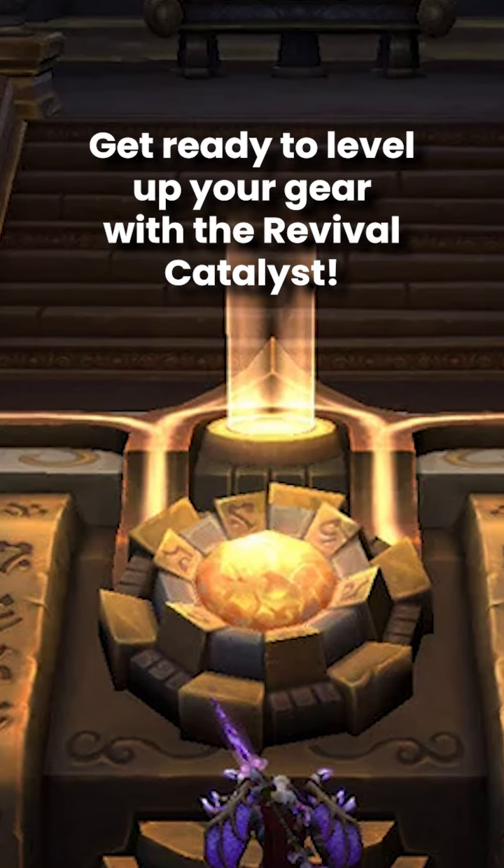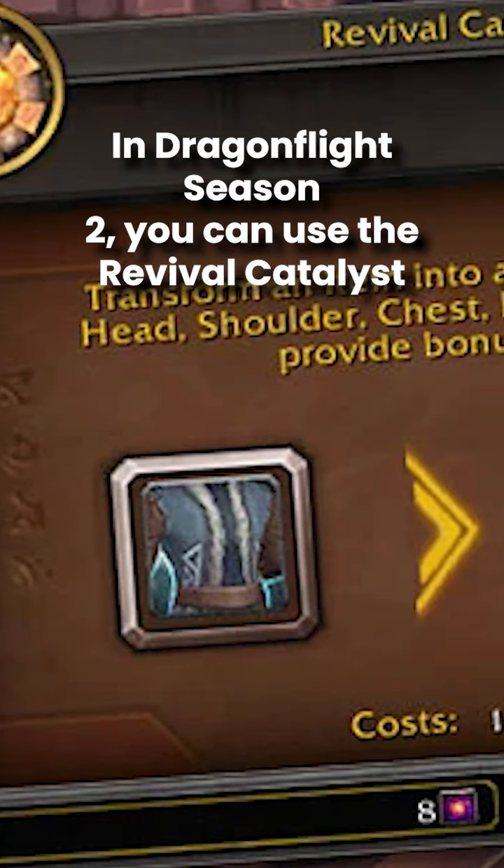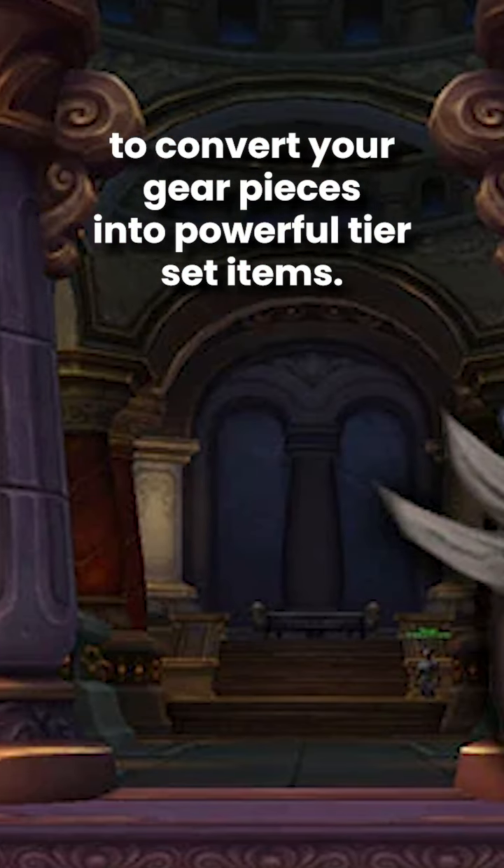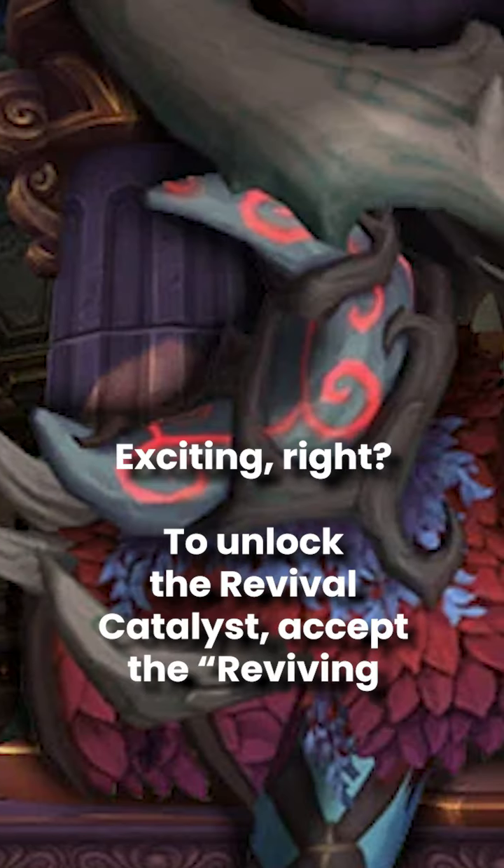Get ready to level up your gear with the Revival Catalyst. In Dragonflight Season 2, you can use the Revival Catalyst to convert your gear pieces into powerful tier-set items. Exciting, right?